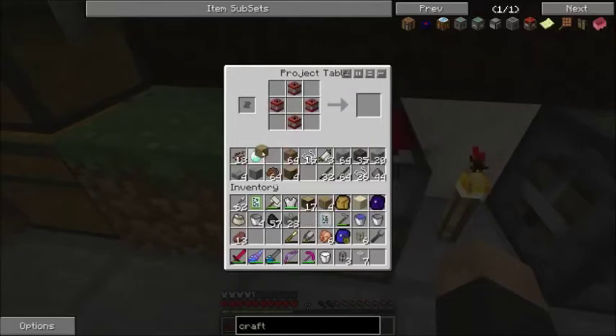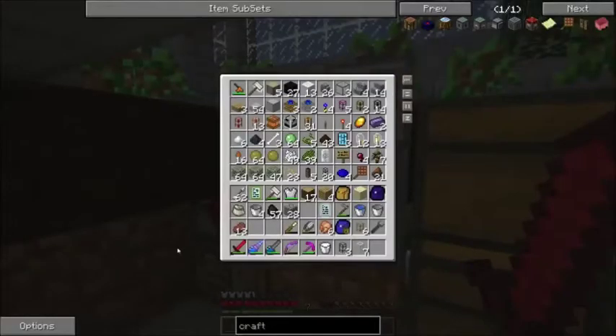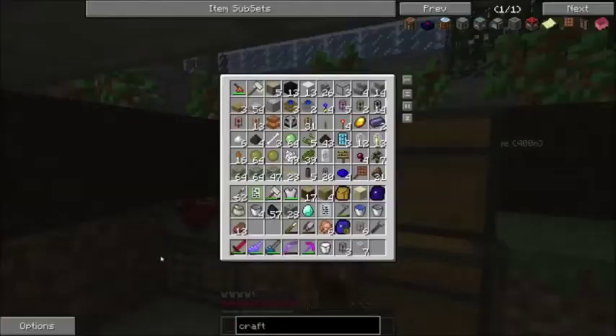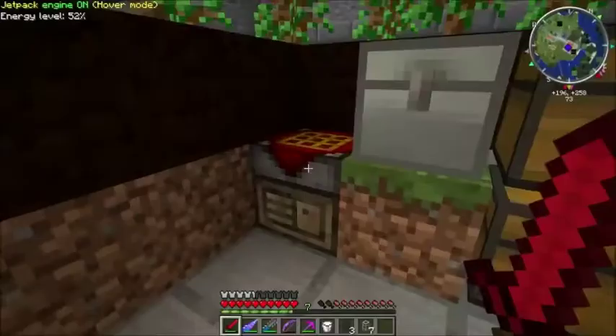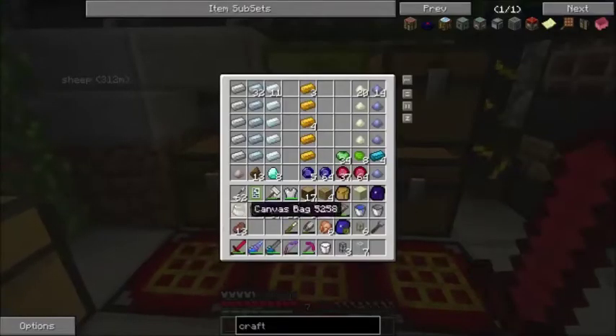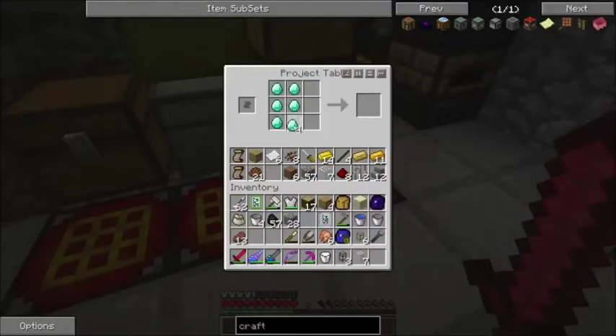The other thing you need is some obsidian, so you do need to have your diamond pick or a turtle or something to get this going. Here we go with the obsidian. And I have placed them in the wrong places apparently. You need a diamond block — I forgot — it's not just a diamond. That would be far too cheap. Let me see if I actually have enough diamonds to make a diamond block. I do, so we can go ahead and make the diamond block.